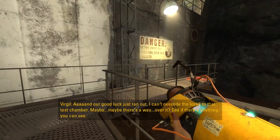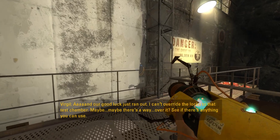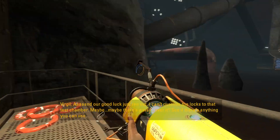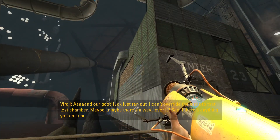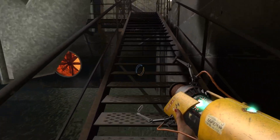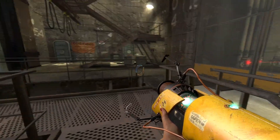Our good luck just ran out — I can't override the locks to that test chamber. Maybe there's a way over it, see if there's anything you can use. Sure, I'll have a look — maybe I can find some flammable propulsion gel and just burn everything to the ground.